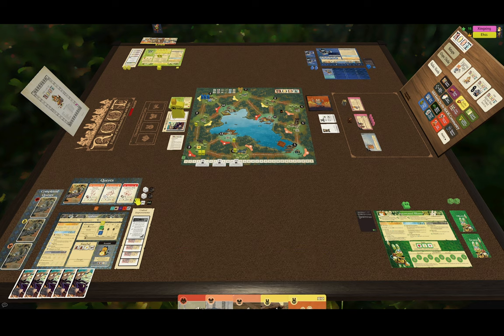Number two: I saved this to the very end and I completely forgot. Put your Vagabond — put your Woodland Alliance — put all your VP markers at the zero marker at start. Please don't forget this — I'm sorry. Sorry for my blunder.